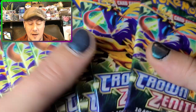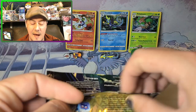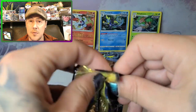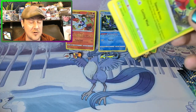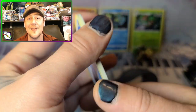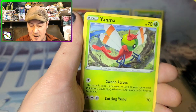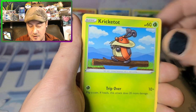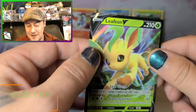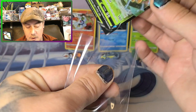We got nine packs of cards and we're gonna jump in! I'm hoping we get something good. Crown Zenith's hit rate is like one out of every three packs, so we should get at least three good hits out of this — probably more. Here we go! We got the Leafeon V — that's cool! We got a hit out of the first pack, things are looking good. I'm expecting at least four hits out of these nine packs.